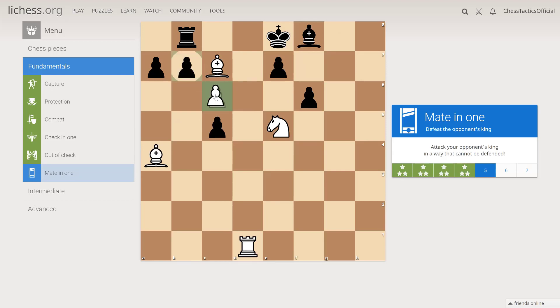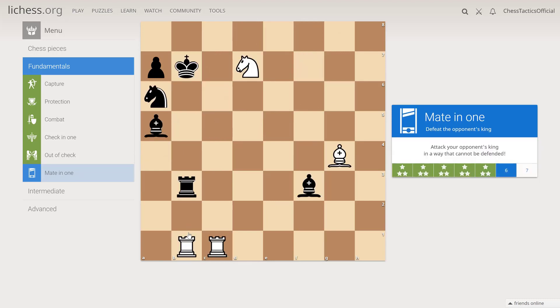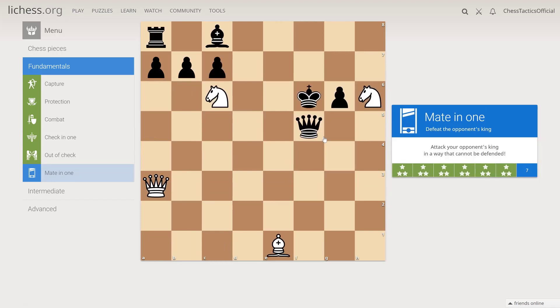Slightly more complicated — we need to check on e8 so that these fields are attacked and these fields are controlled by the queen. So knight e8. Over here, we can take on b7, there will be a discovered check by the bishop. This field is controlled by this bishop already, and the f7 escape field is controlled by the knight. So c takes b. Over here, this rook is pinned and cannot move to recapture the bishop, so we can take the bishop and that will be a mate. It's probably going to be queen e7 — that will check, attack those fields, and the king has no place to go. e7 is protected by the knight, so the king cannot capture our queen.